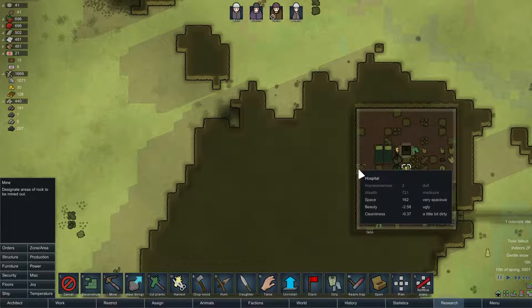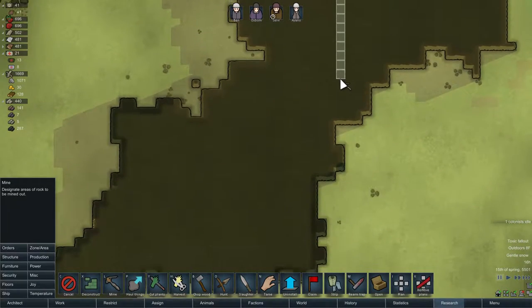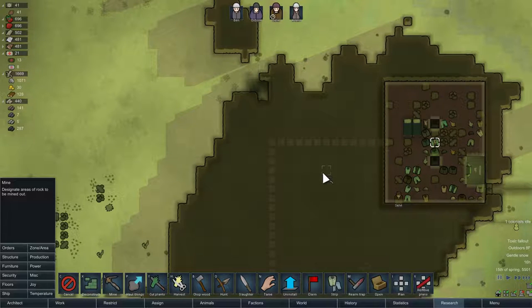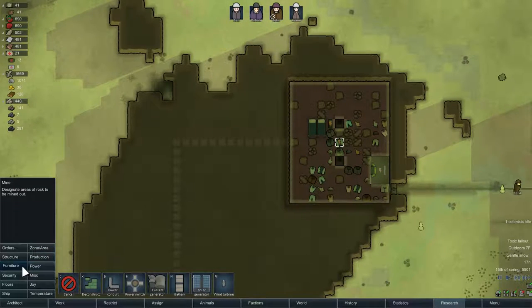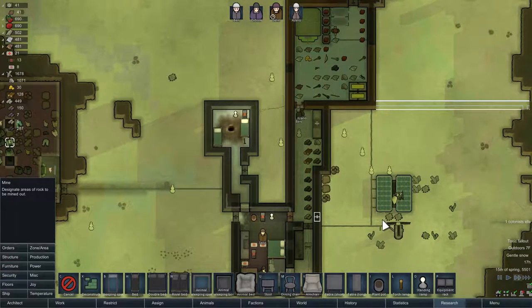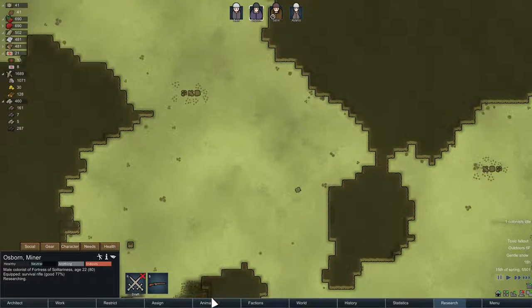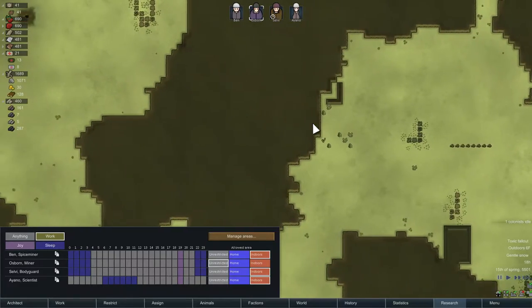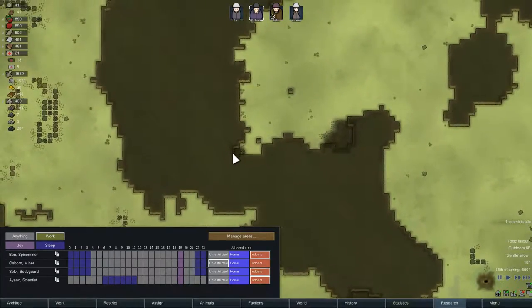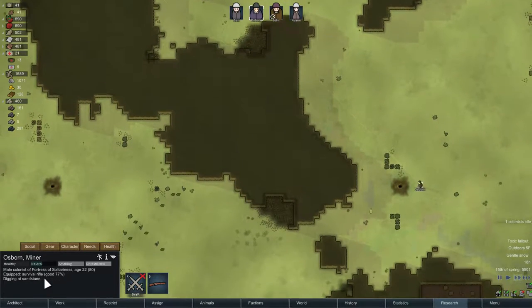I'm going to do an exploratory mining expedition — I'll go here and then mine straight down from there, just for fun. We'll put a door here too to keep the heat in; that door for the time being can be a slow stone door. We do need components though, so before Osborne does that — are you researching? Don't do that. Let's unrestrict Osborne and have him get those components. We'll make sure he continues to do that instead of turning around and doing whatever he feels like.